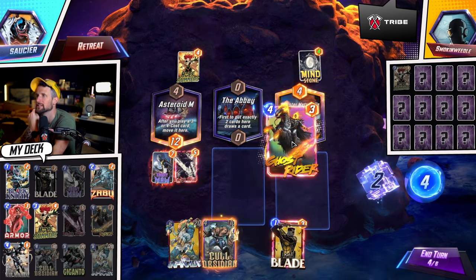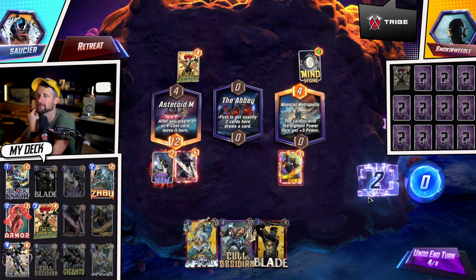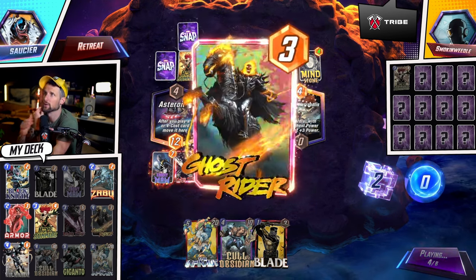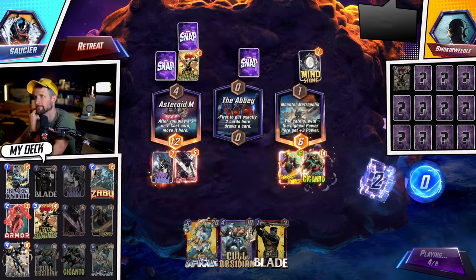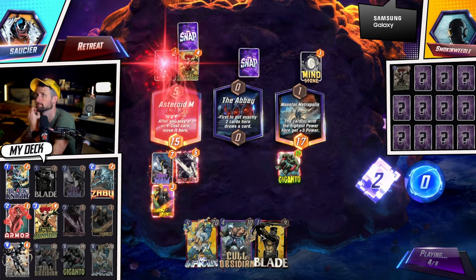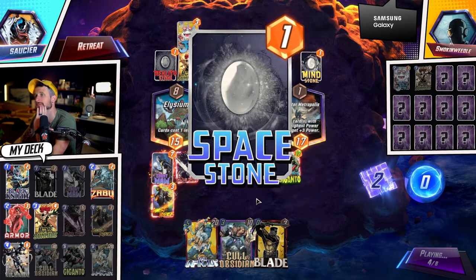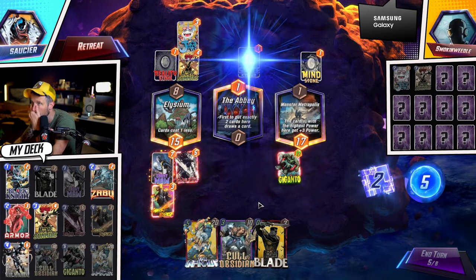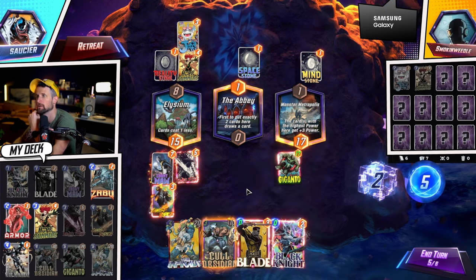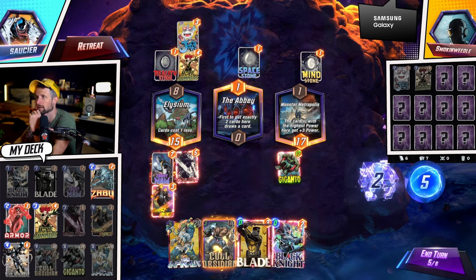There's the Blade for us! So we can go Ghost Rider right here — it's going to get pulled over here, and then I can get Cold Obsidian to go over there as well next turn. Oh, that's unfortunate.